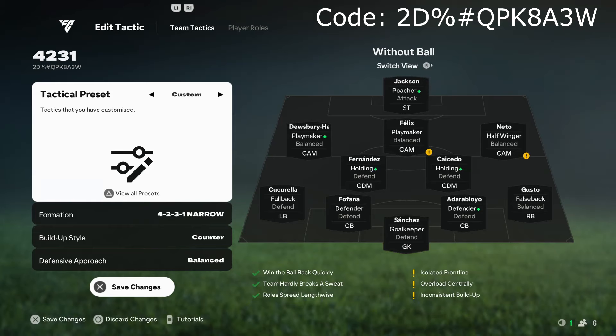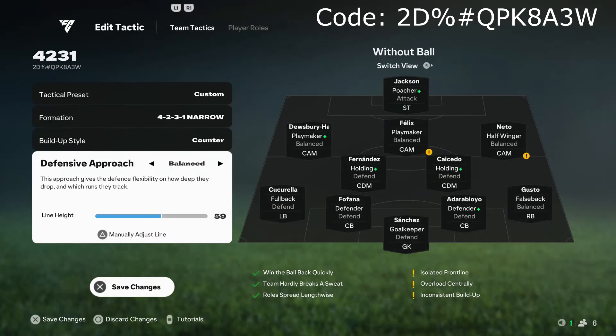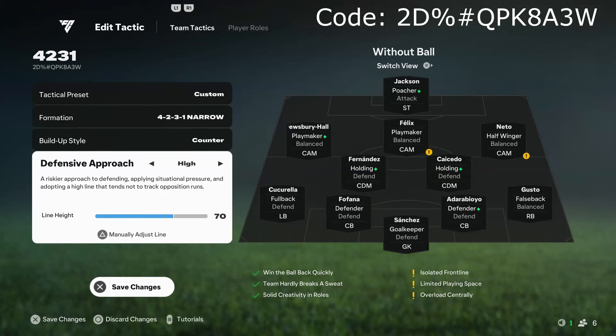For build-up, I have it set to counter. This isn't super important — I just find I get better runs out of my players with counter, but balanced works too. Short passing can be really fun, but against top opponents using pressure tactics it can get really congested, so balanced or counter is your best bet. For the defensive approach, I'm using 59 depth for a higher line without automatic pressing. A lot of people like the high/aggressive settings, which is like the 7-100 depth from previous years, but 59 is what I'm comfortable with.